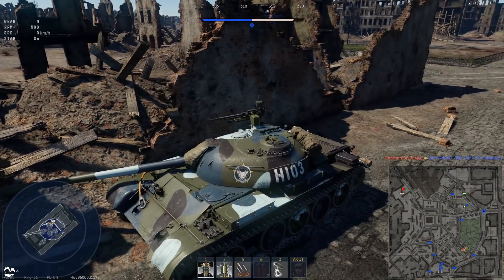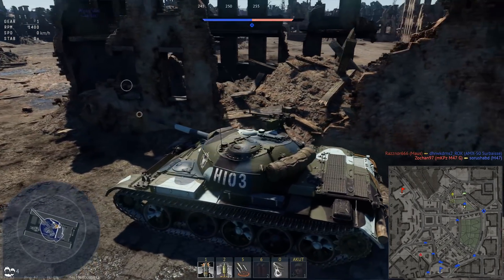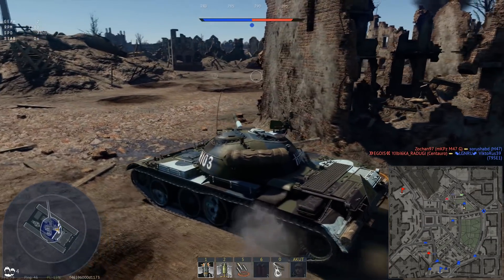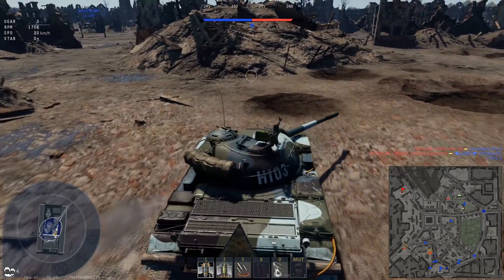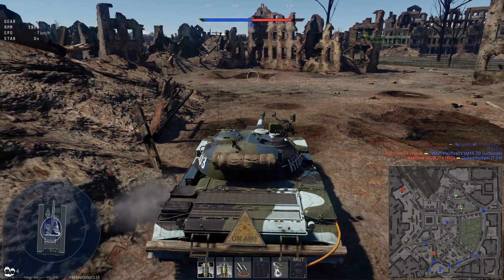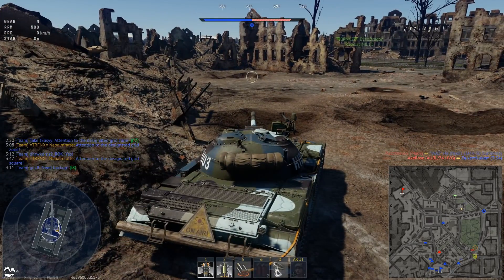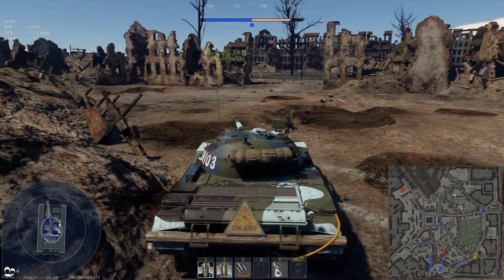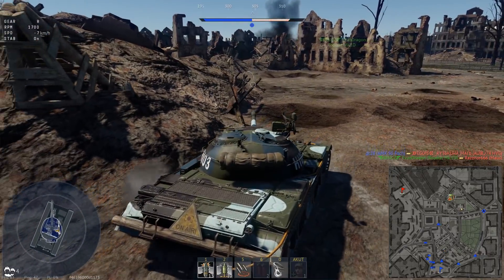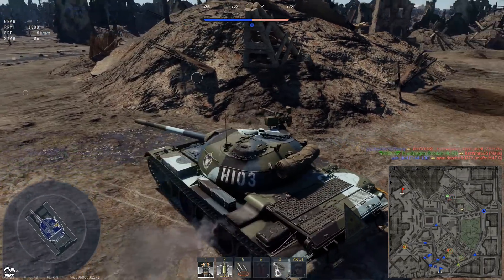Now I'm pushing with my team — somebody to the left, somebody to the right, somebody behind me. We have support and we're pincering the entire enemy team. The enemy team also tried to go directly for our spawn — they're even marked on the minimap because they entered the red zone. A Maus deleted the AMX-50, which is unfortunate. I fall back and patiently wait for the enemy to come to me, just listening.